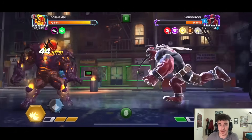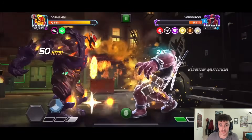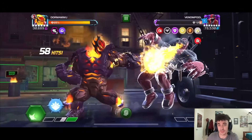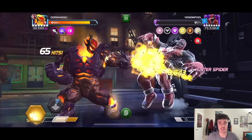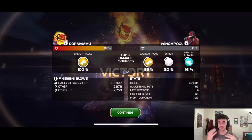Even with a full synergy team boosting his attack rating and soul bond damage, this is still a 70-second fight. It's just kind of in the same vein as Doctor Strange — not good for really anything — because fights are only going to get longer with bigger health pools and higher attack ratings that Dormammu simply can't keep up with.